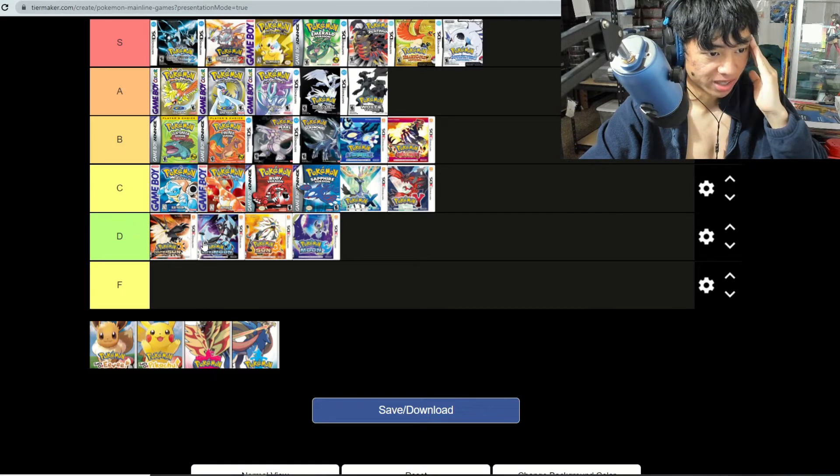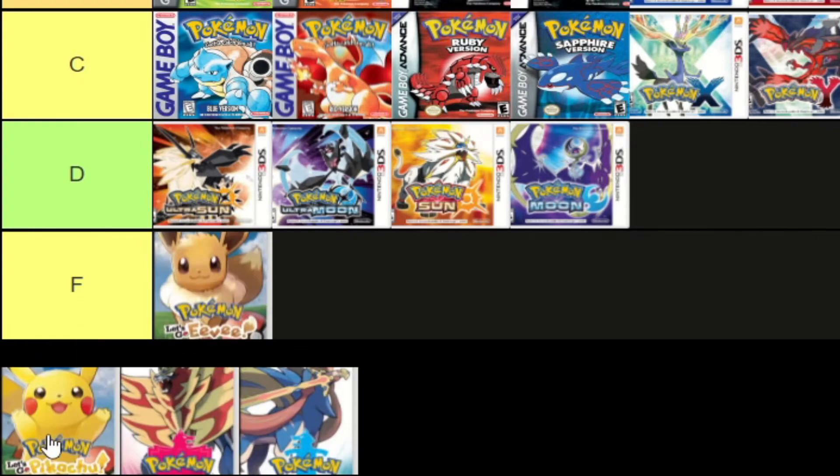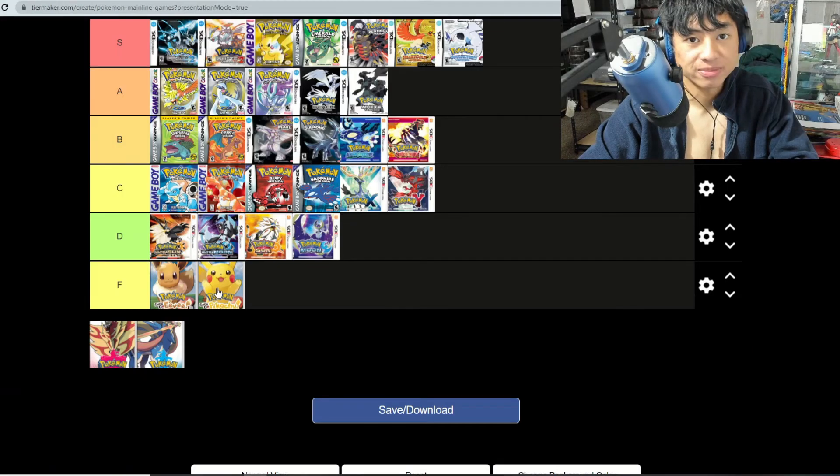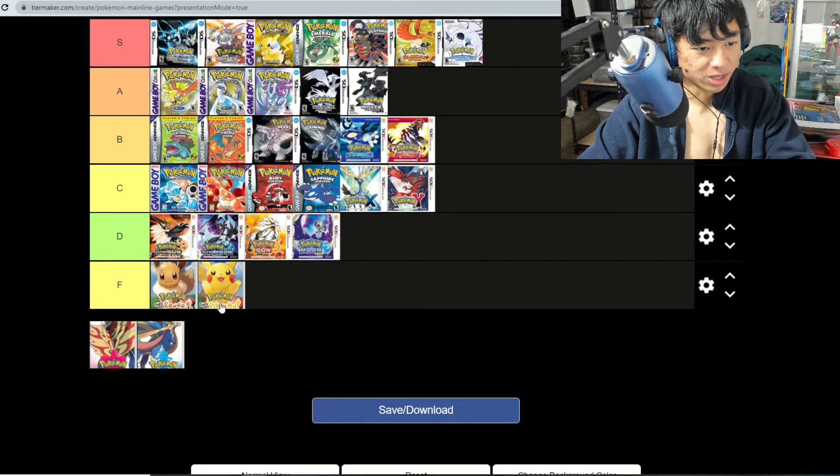Let's Go Eevee and Let's Go Pikachu — I'll put these at F tier. I said it. These games are very underwhelming. The rival was really weak, and if anything these games are even easier compared to everything else, so yeah, these two are F tier.